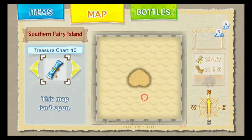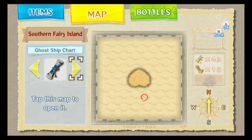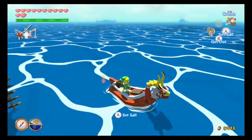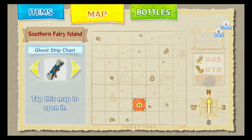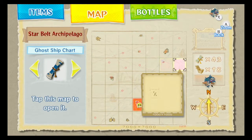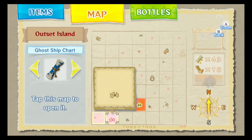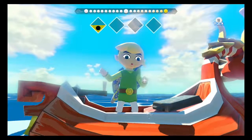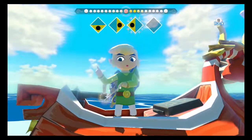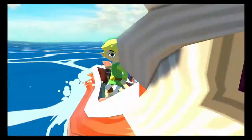Actually it'd be easier to go this way at this point. Treasure chart 40 goes to Headstone Island, I think — it looks like Headstone. 41 is Five Eye Reef. 42 is the one we need three skull necklaces for — we'll do that next time. 43 is on Horseshoe Island. I'm not 100% sure what that actually is. Horseshoe Island is probably up here somewhere? Or is it at the bottom part of the world? There it is — west of Outset. Wow, there's not much left to collect.